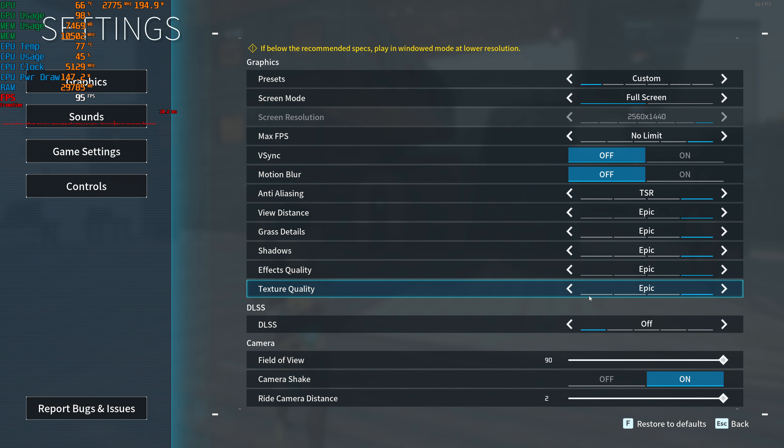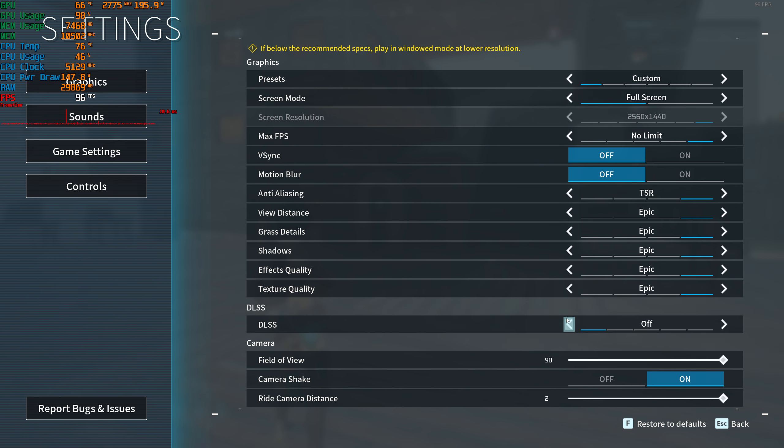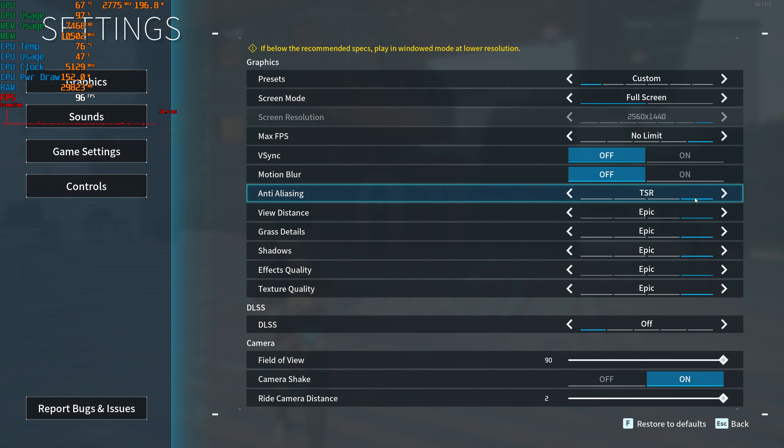We do not have AMD FSR — we have DLSS. We are going to be testing the normal AA settings first, and then we will be trying out DLSS.